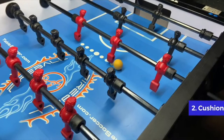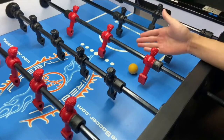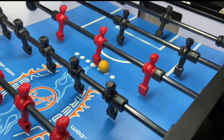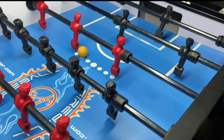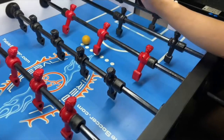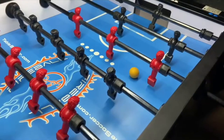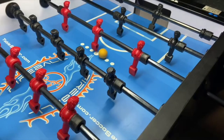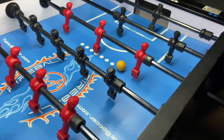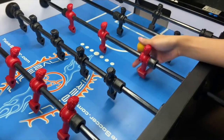The next ball control skill is cushion. Instead of tac-tacking between the two guys under the same rod, you control where you want to stop the ball — you can stop it in different positions. It is all about cushioning the ball to your desired position. I would suggest you start with the three bar and cushion the ball with the center guy and the near guy.